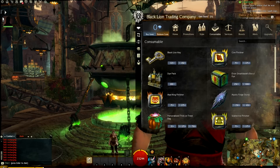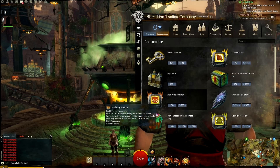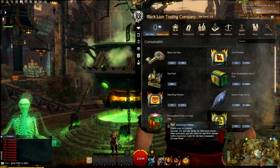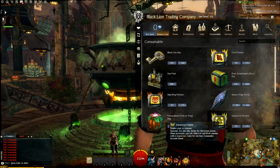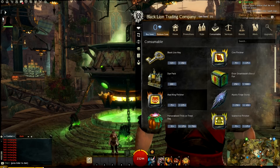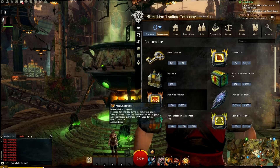Let's look at consumables. What's new in that section? We've got the Mad King Finisher and the Scarecrow Finisher for PvP. So if you want to kill people in World vs. World or Structured PvP with a Halloween flair, you can pick up these items. I believe they last for one hour.